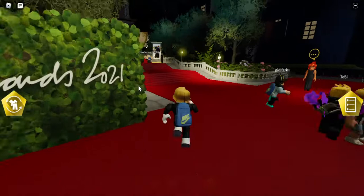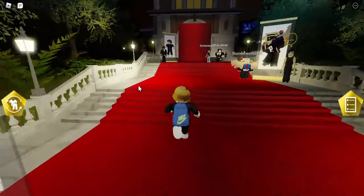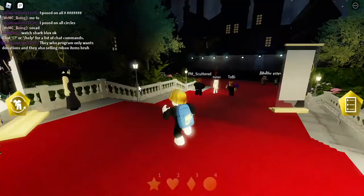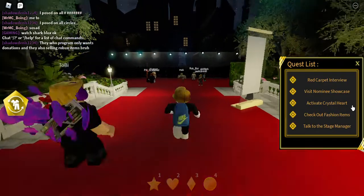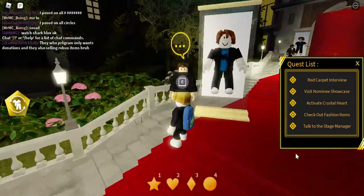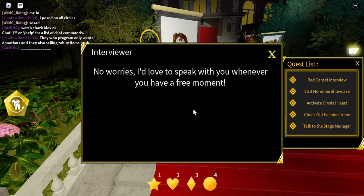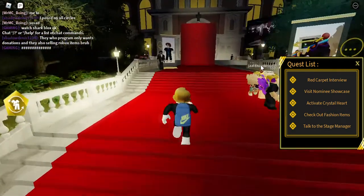Hey guys, welcome back to another video. In this video I'm going to be showing you how to get the opera glasses, so let's just get right into it. First you just open the quest tab here, and then I completed all of that. So the first one is going to be to talk to this guy here, and then just do the random options, and then you're done.